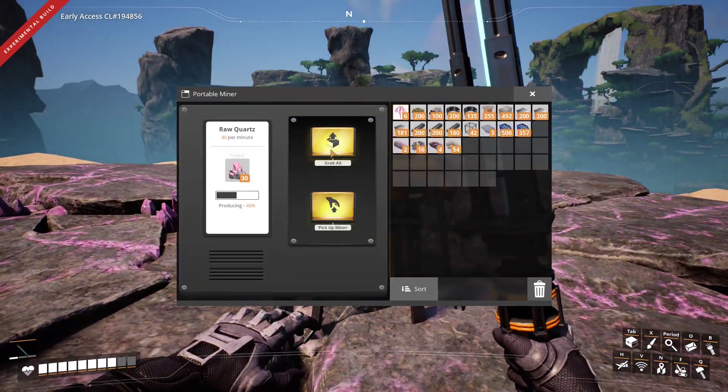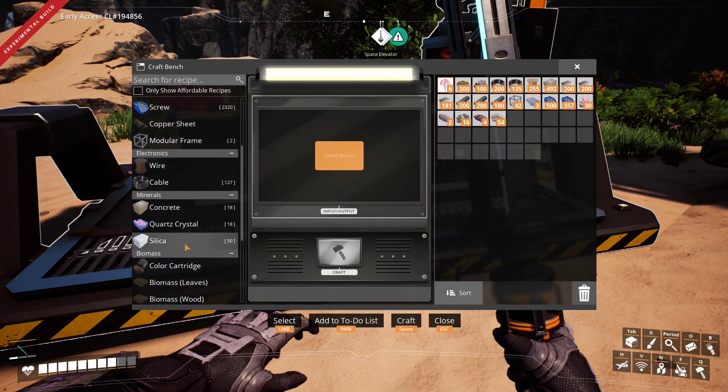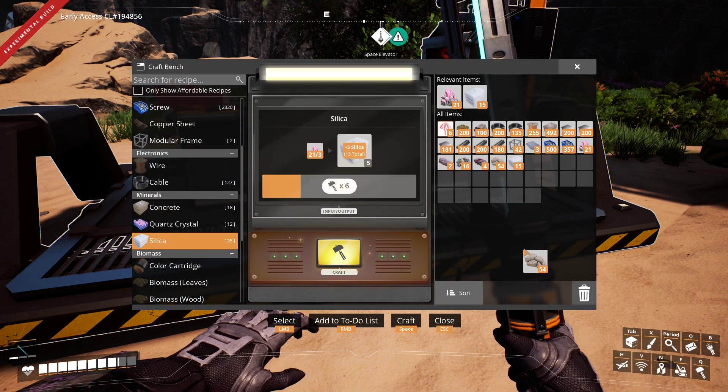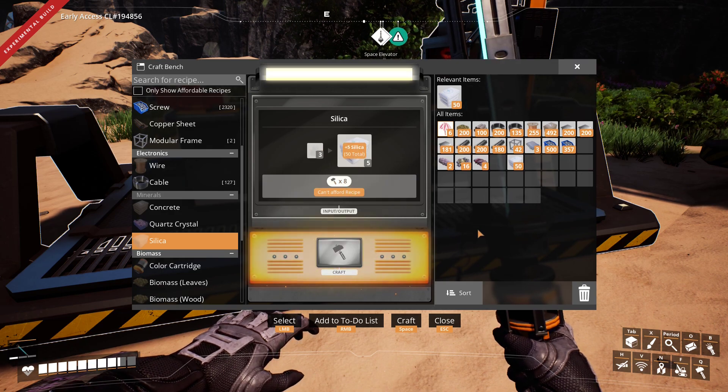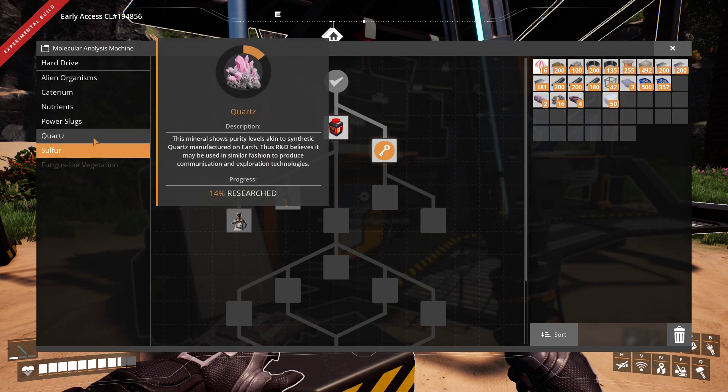If you don't feel like setting up an entire production chain just for research sake, Dr. Jones has a solution at hand. He recommends taking some portable miners, mem, and craft bench with you.